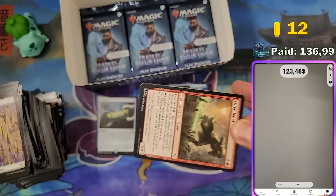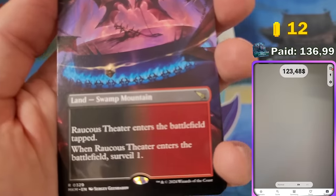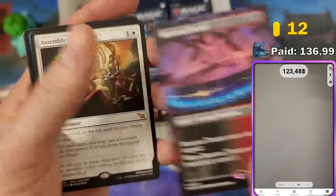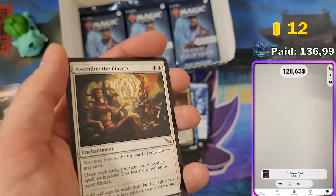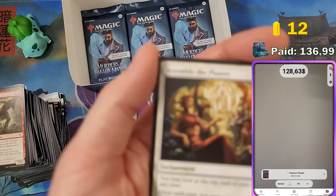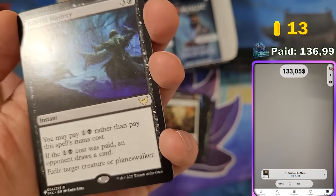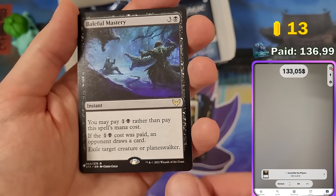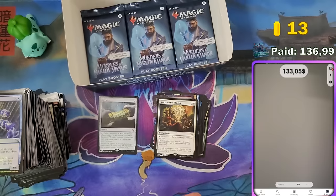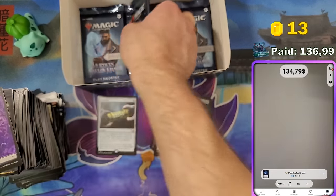Two packs left. We got a borderless surveil land — I really like the art on these — at $5. Are these surveil lands really that good? Assemble the Players at $4.42. And we got a rare list card from Strixhaven — list cards are reprints recognizable by the symbol in the corner. Usually set list rares are cheap, but this one is $1.74, so it goes in the sellable pile.